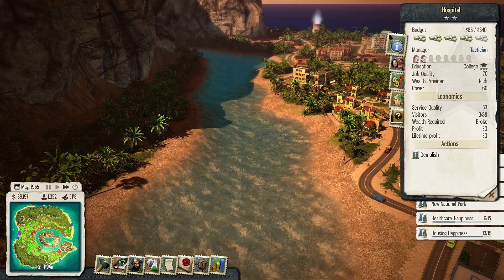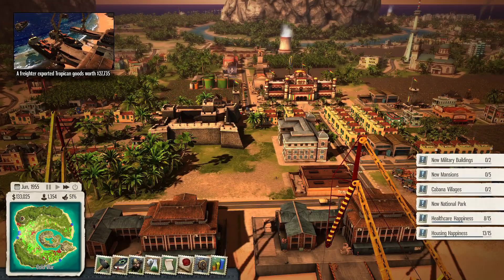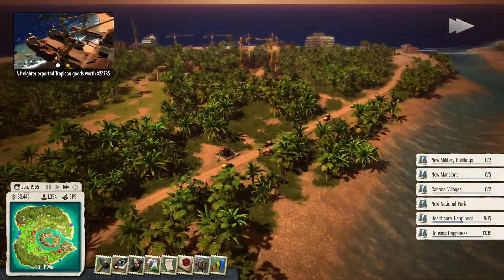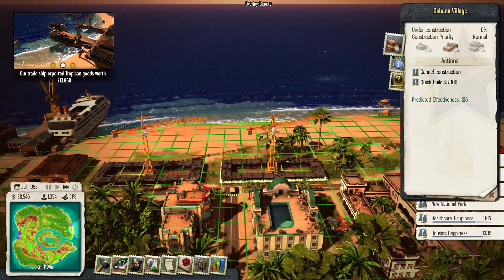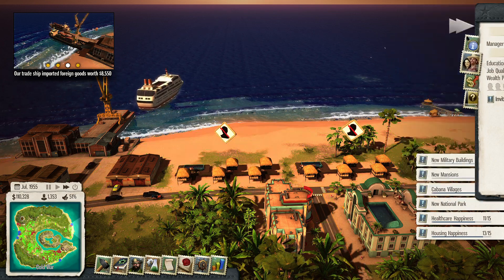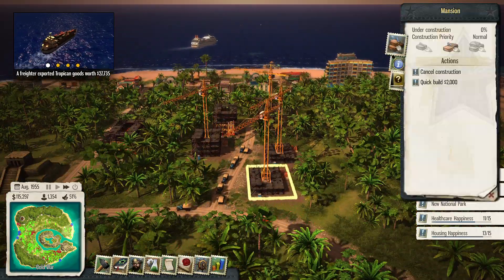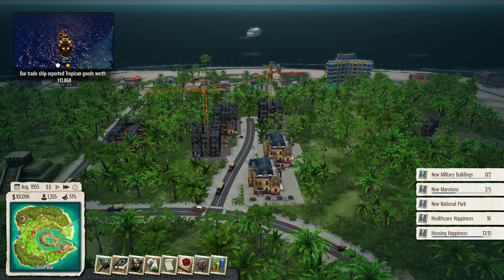We're going to make all hospitals worth a little more. I can't accept any more tasks — I have too many. Let's quick build some stuff. Cabana villages, we're waiting on those to be built — quick build them. Alright, mansions — let's quick build a few. They're cheap. Okay, those are already being built.